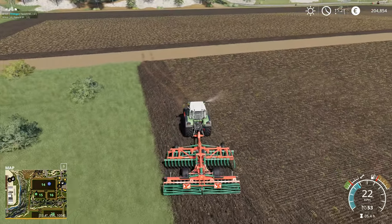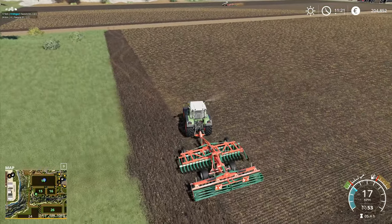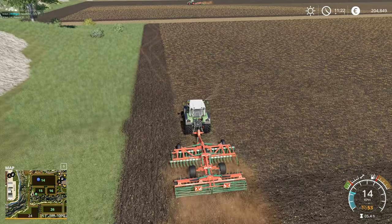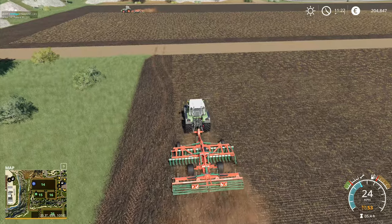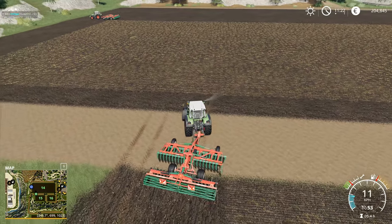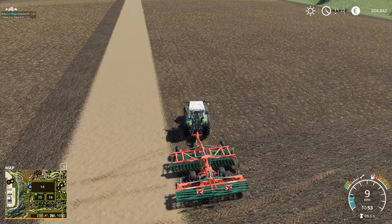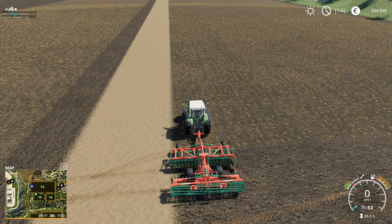If you go rubbing coulters on a seed drill or discs on a harrow against those hedgerows it's gonna be granite one, machinery nil. Parts of Cornwall have the same hedgerows but made of slate - it's stone everywhere, which is why all our houses and hedgerows are made of stone. Even earth banks with hedgerows on top can be unforgiving - if you're touching bushes then when you get to gateways you'll be touching the gateposts, and that's generally frowned upon.